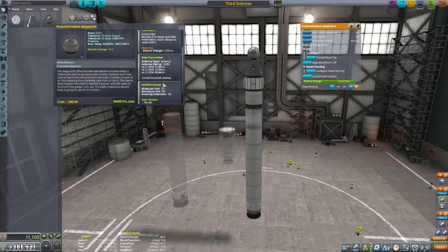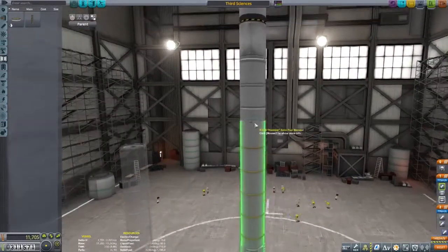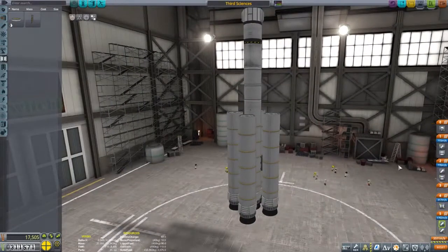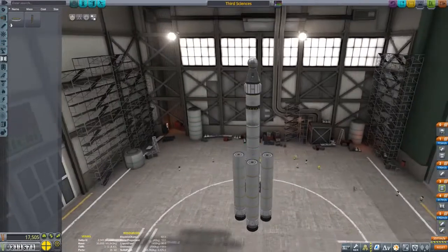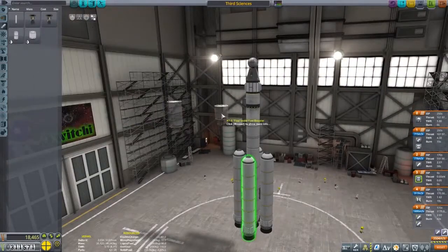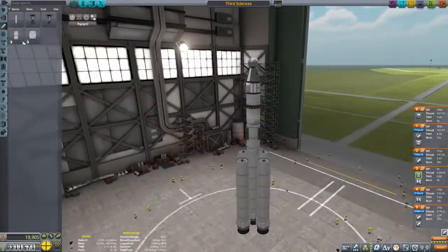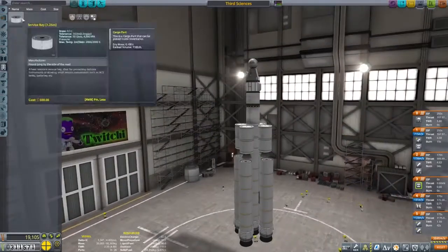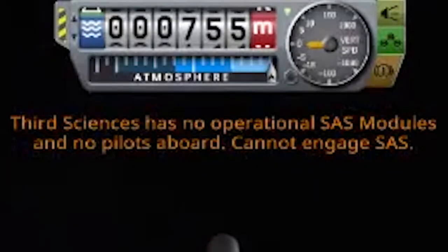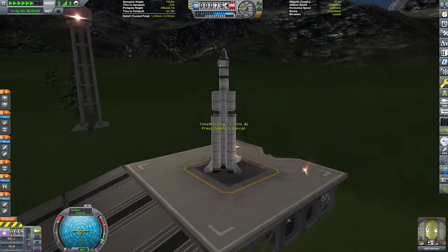It was recommended that if I'm going to send Bob Kerman to orbit I might want to think about putting a probe core on top of this rocket. Pilots have the ability to turn autopilot on and keep their rocket pointed in a certain direction — scientists lack this ability, but a certain level of probe core has it. I couldn't remember whether the Stay Putnik had SAS controls or not, so we carried on with the build: four extra thuds below and four hammers in the middle, aiming for 3,500 delta-V. A quick test confirmed the Stay Putnik does not have SAS ability.